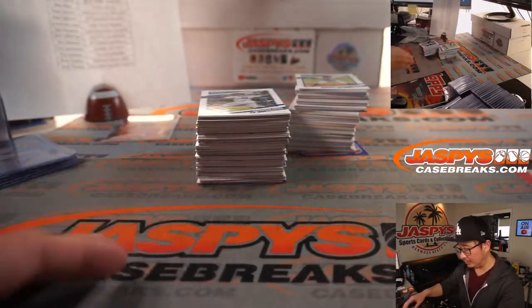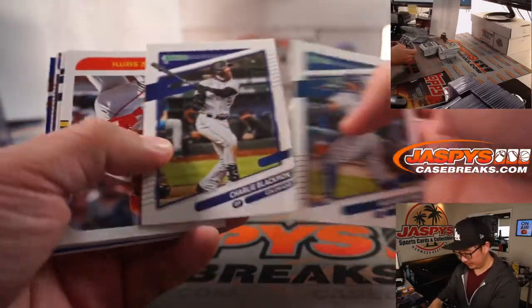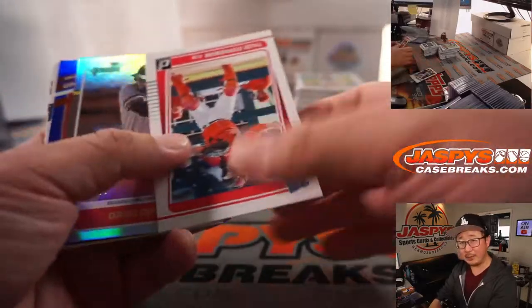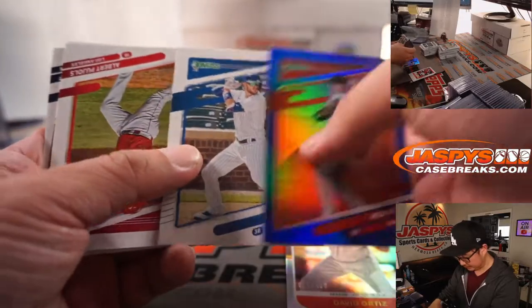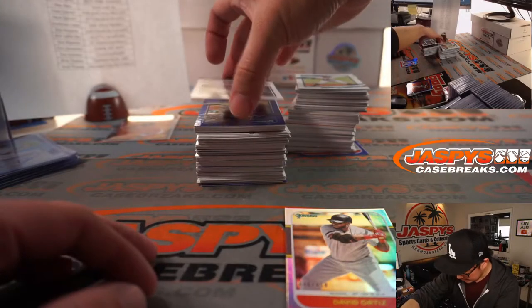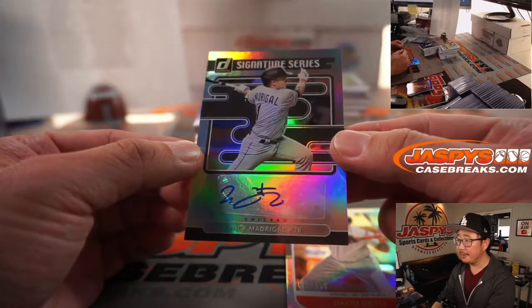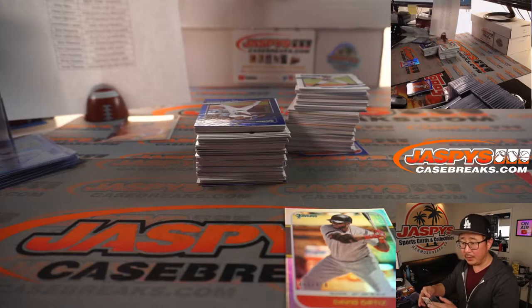Just hit that support button, Ryan — the support button for all support-related questions on JaspisCaseBreaks.com. I think the team is gone for the day but they'll probably get to that at some point tomorrow. There's David Ortiz to 400. And here's a solid youngster — Nick Madrigal. The White Sox have a good young core. There's Eric C. and the Chicago White Sox.